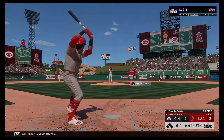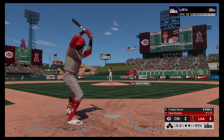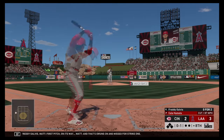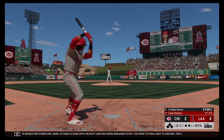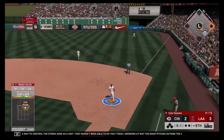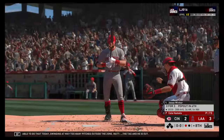Ready to begin the eighth, and up next the former Philly shortstop Freddie Galvez. First pitch on its way — swung on and missed, strike one. In today's game with velocity and exploding breaking stuff, you have to find a way to control the strike zone — as a unit they haven't been able to do that today, swinging at way too many pitches outside the zone. The tag and he is out.